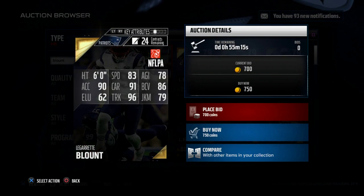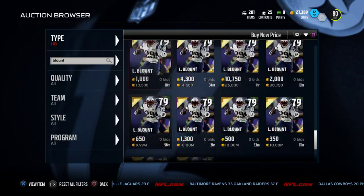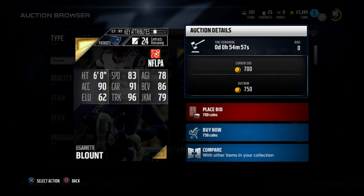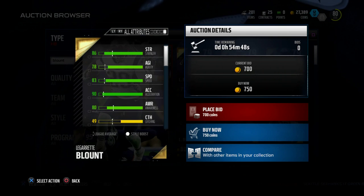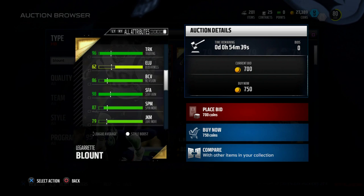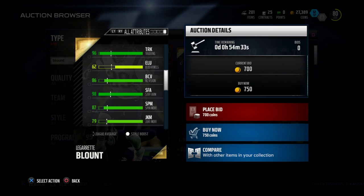Now take a look at some of his stats. You're going to see 96 trucking — really nice stat. He also has 90 acceleration, so he's going to be able to slam through the hole. His 91 carry rating is good, and his 86 strength is actually really good as well. The other thing that's really good about LeGarrette Blunt is his stiff arm is 98. In my opinion, the stiff arm animation is probably the most effective running animation you're going to get this year for trucking-style backs. LeGarrette Blunt is going to be able to really hammer in between those tackles with that 98 stiff arm rating.